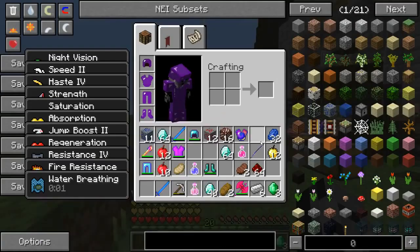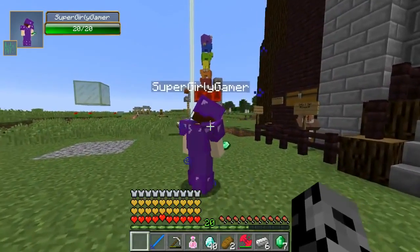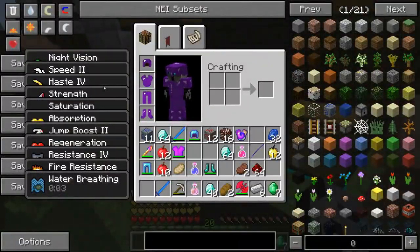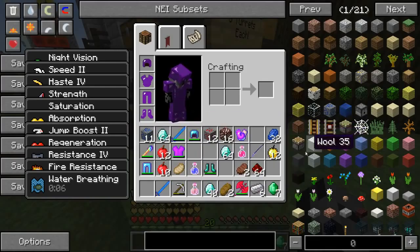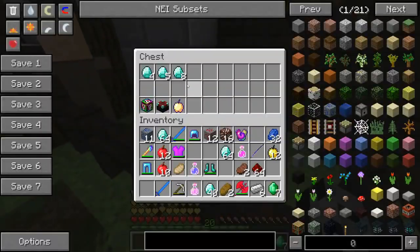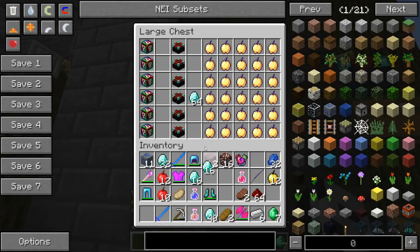Jen can't tell if the emerald shower was good or bad because there are so many buffs from her armor already. They're super powerful with the entire set on. Pat enchants his armor with unbreaking because it's the most important thing — he doesn't want it to fall apart during battle. He trades diamonds for more enchanted golden apples — eight emeralds each.